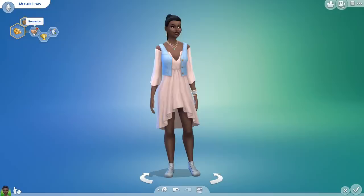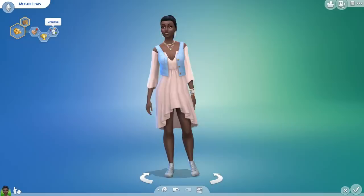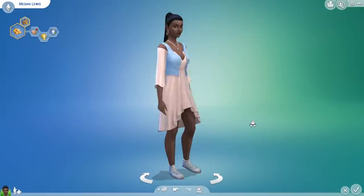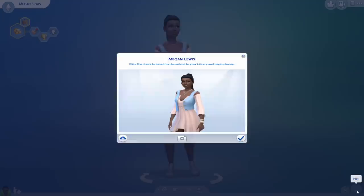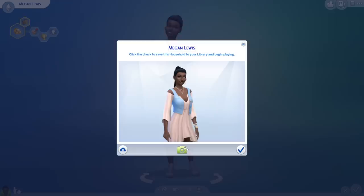So this is Megan Lewis, a sim we've created. She aspires to be fabulously wealthy so we want her to be successful. We've given her the ambitious trait, the romantic trait to help her meet someone special, and the creative trait as well, which we'll hopefully earn a little bit of money through. Once you've finished your sim in Create-a-Sim, you just go over to the play button and you'll get a pop-up where you can press this camera a few times to get a different photograph.